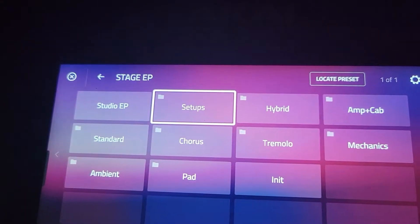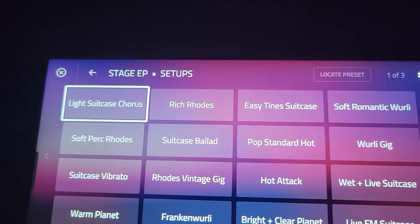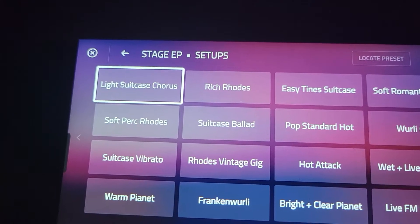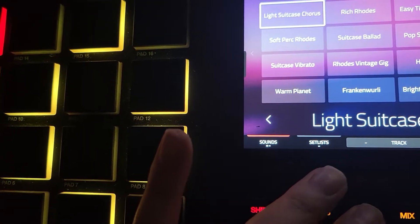Click on it and you go to setups. You got this option — that one right there, the light suitcase. Groovy, check out this beat that I made with this one.